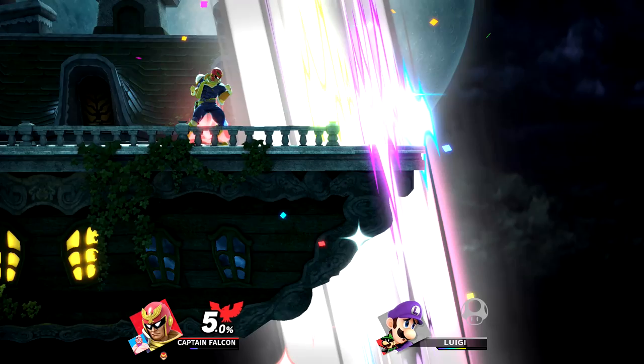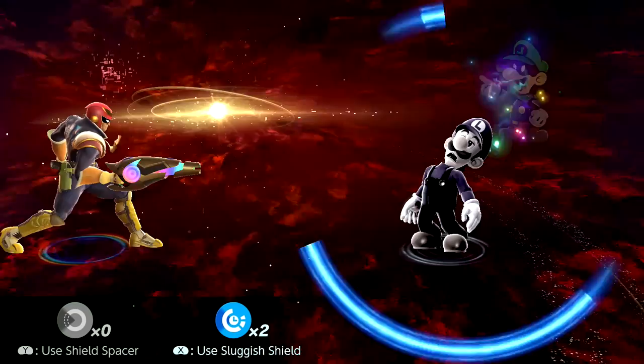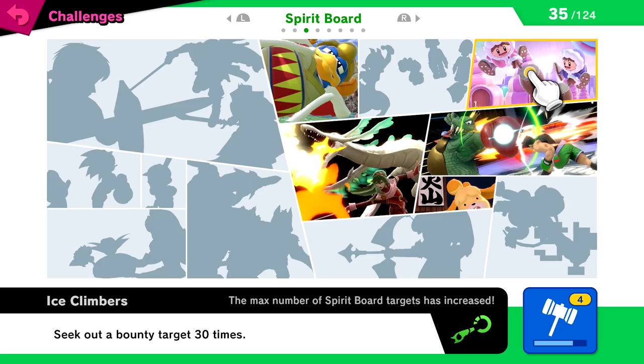So we won Mr. L — I didn't mean to do that, we're just going to try again. Oh it's moving faster now — no way, I'm so bad. I got one other shot at it — oh that stinks. I can't believe I messed it up that bad. So we got the maximum number of spirit board targets has increased — seek out a bounty target 30 times. Pretty cool with that one. Let's get back into it if we can. Ooh, Off the Hook — they sound cool. Of course, I know that they're cool. Hostile Assist Trophies will appear, gotta be careful about that. Let's just do this, do whatever the game wants me to do, just get into it.